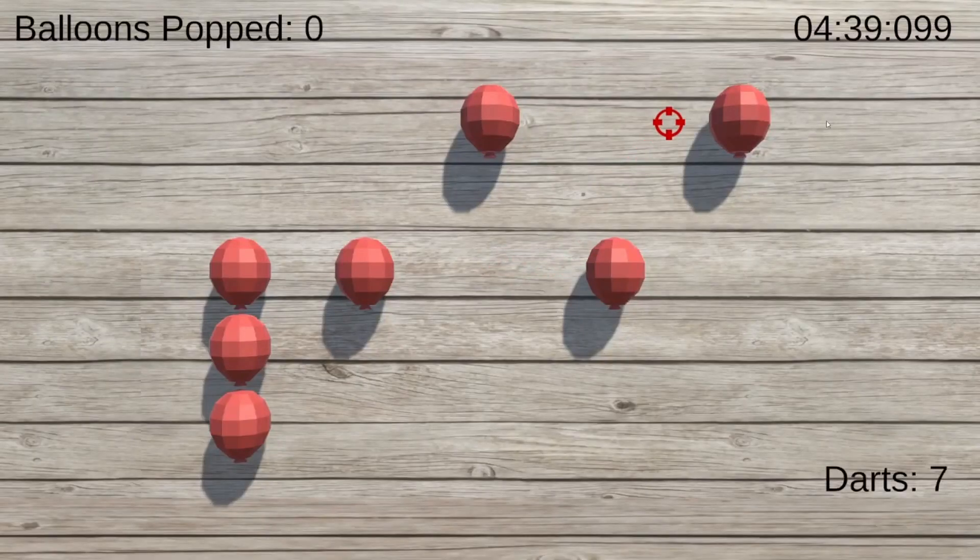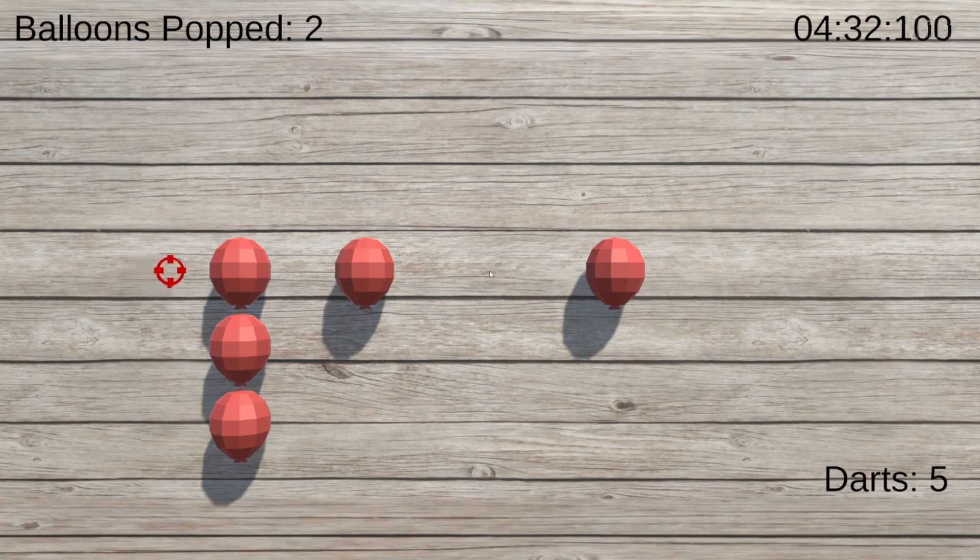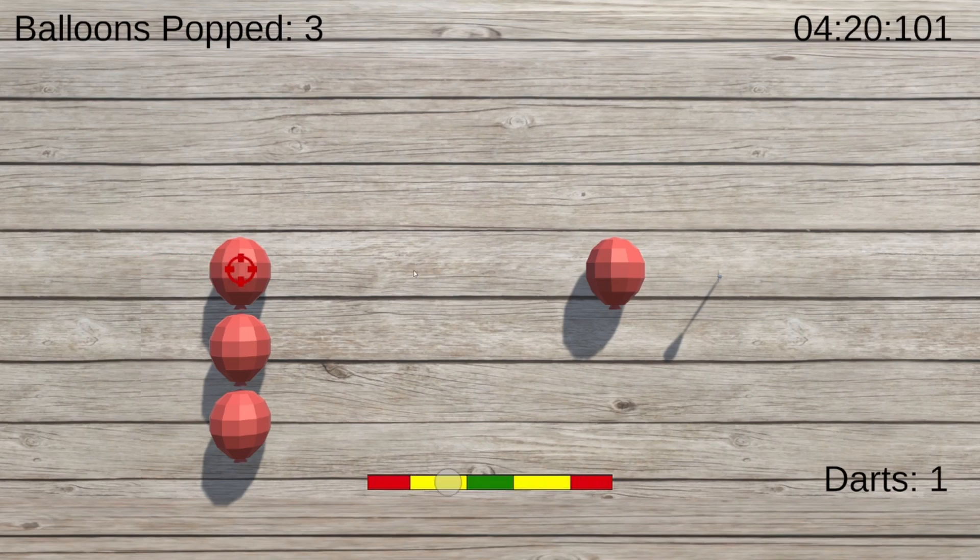The first minigame we have is the dart minigame. In this game, players will move their cursor up and down and try to stop it on one of the balloons. From there, a power bar will appear at the bottom. It's your job to stop the dot in the center green area, and if you do, you'll pop that balloon.